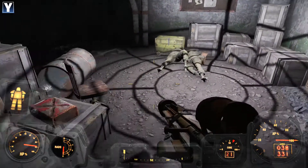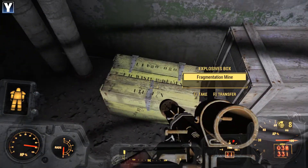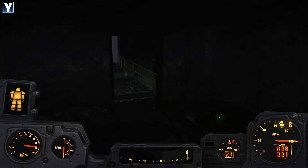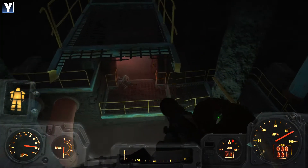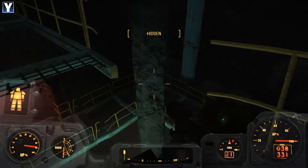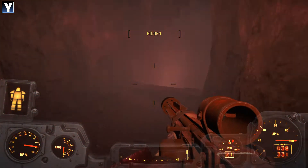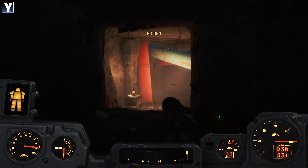Fair enough. Ooh, explosives - always handy. And a stealth boy as well. Sorry guys, you didn't make it. Yoink. Back across. Looks like we've found a side entrance of some description. Backtrack for a little. Just keep tracking, find the way through.